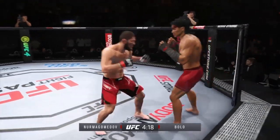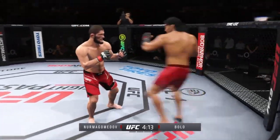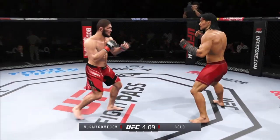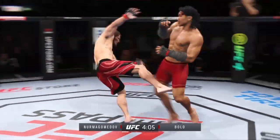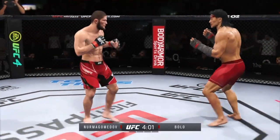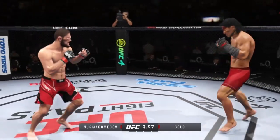He connects there — a pretty nice punch. Great job fighting the range to land those punches. Went for the inside leg kick. Beautiful kick. Perhaps a sign of things to come as he lands a kick there — a nice kick landed by this gentleman. Really making good use of his reach advantage with that punch.